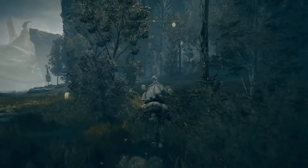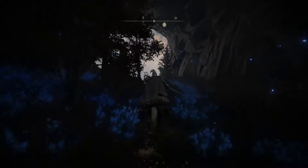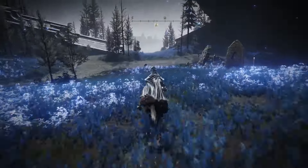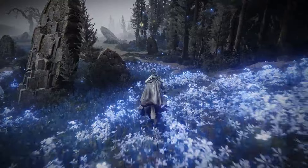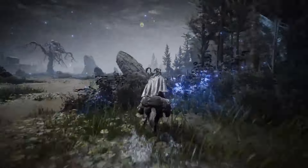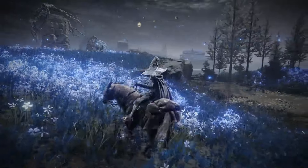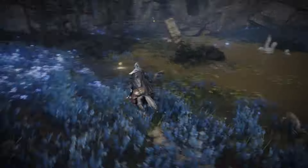There will be a fire giant down here, but you can run past him. We're just gonna keep going — you'll come into this clearing, there's not really anything to worry about. There's another grace. You'll come to these blue flowers, then we're gonna go to another grace and turn, go up the path, and just go past the waterfalls. Straight past every waterfall.